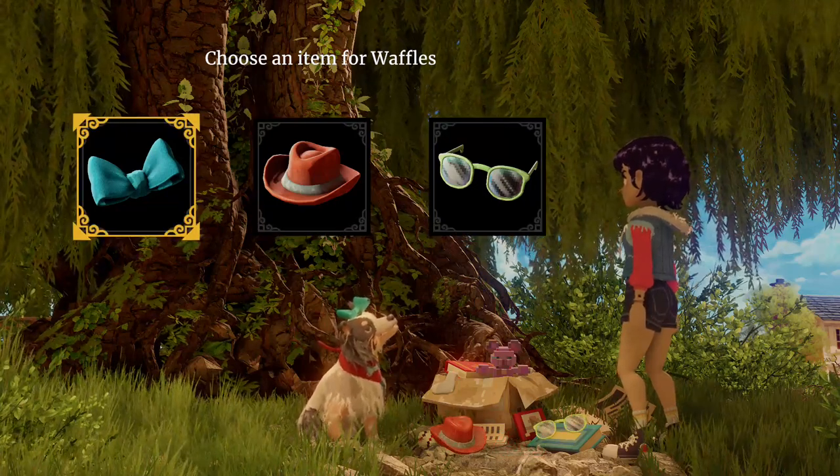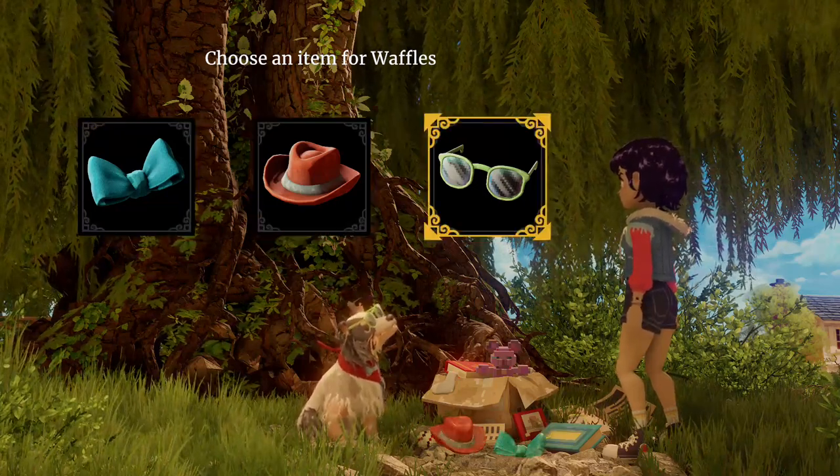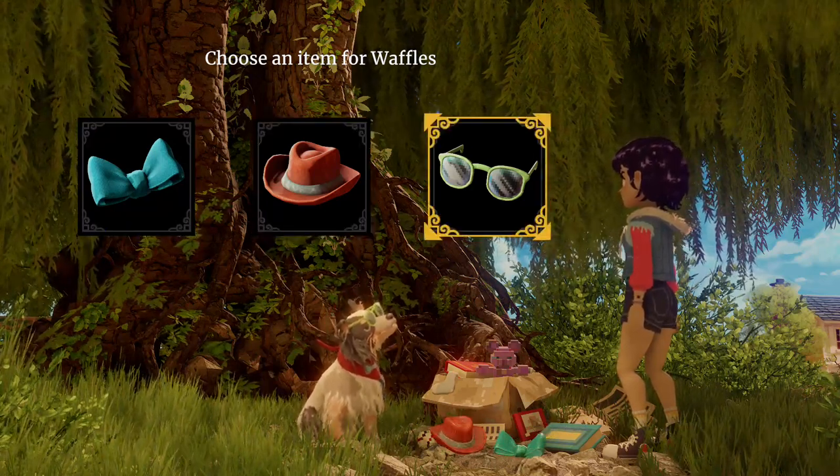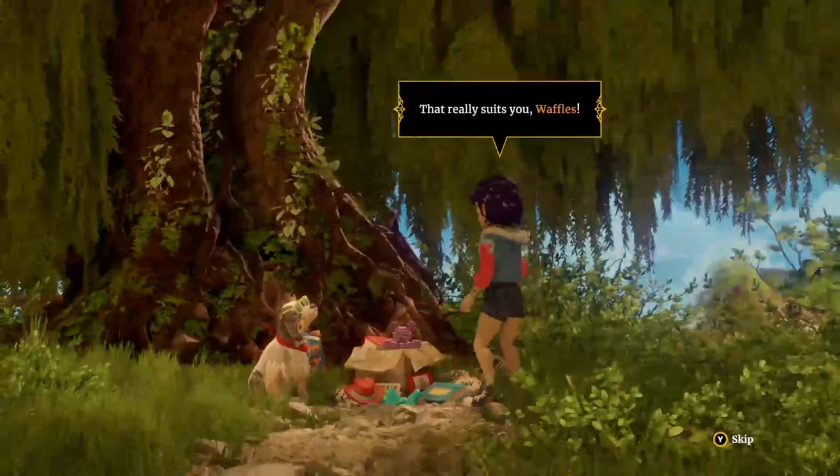Okay, so we can dress the dog. The dog's called Waffles. We can dress the dog - give him a bow, a hat, or some glasses. Let's go with glasses.